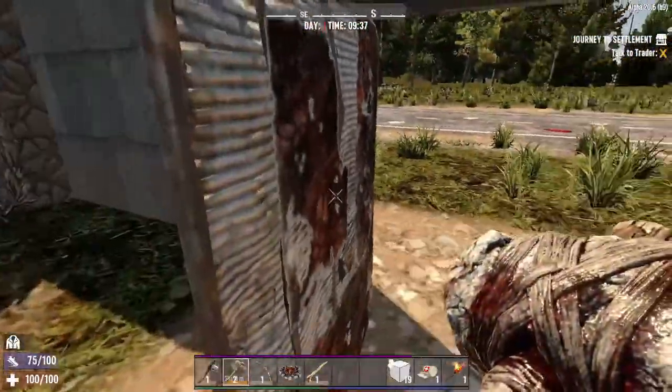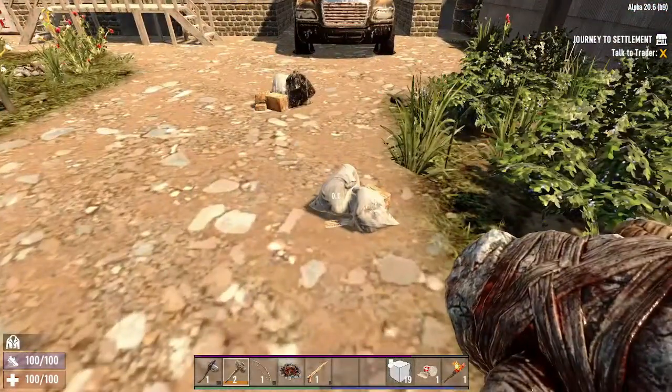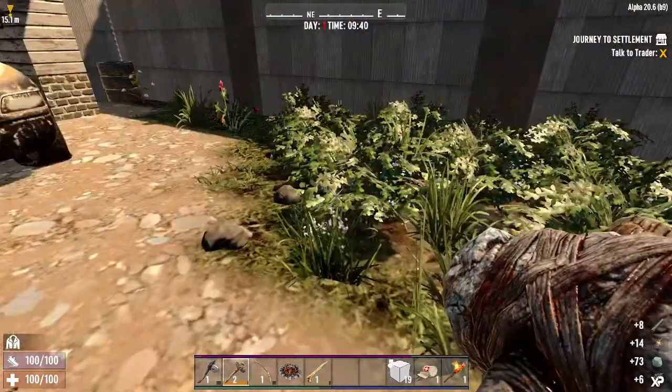Our first spot seems to be Rekt. We're going to gather all his stuff because we are still not playing with trader protection on, and then we're going to go see him and get a quest.